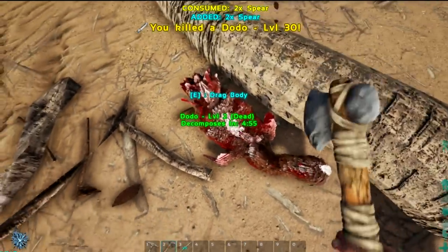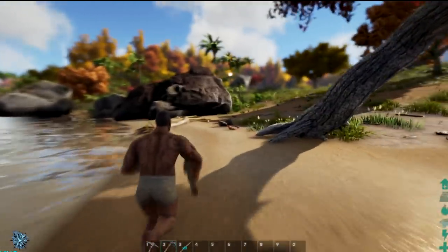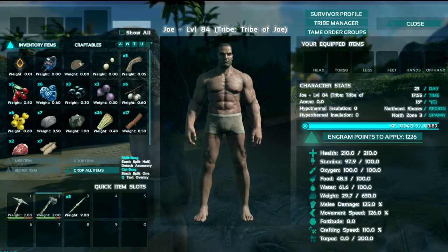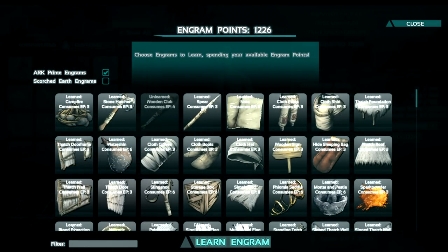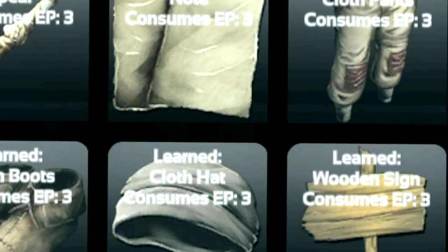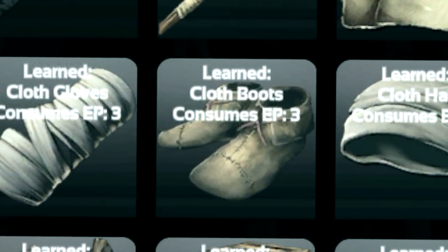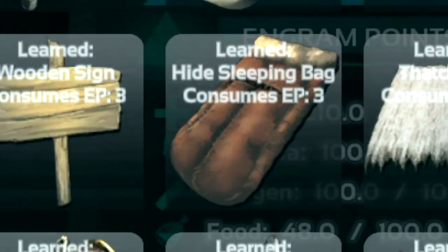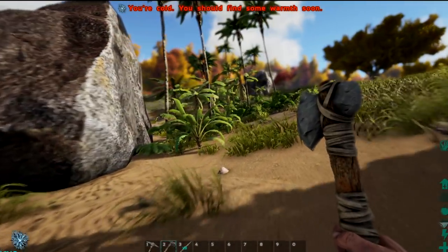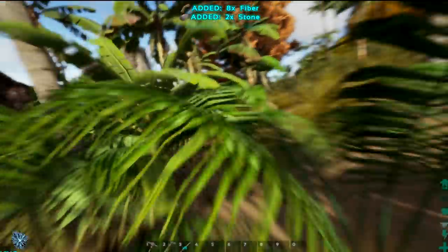Harvest those bad boys with your hatchet for hide, or if you want meat, harvest them with a pick. You can even throw your spear — just for added badassery. Around this stage you'll want to learn your cloth clothing so you can protect yourself; it gives you a bit of armor from the elements. You'll also want to learn a sleeping bag so you have a spawn point. When you die, you respawn at the sleeping bag. Get it down as quickly as possible so you don't lose your position.